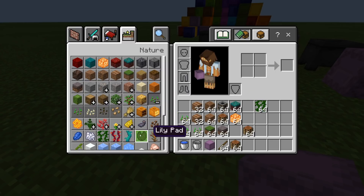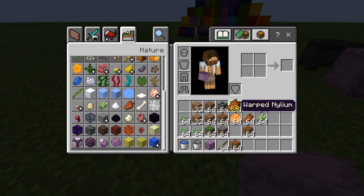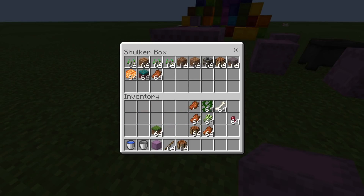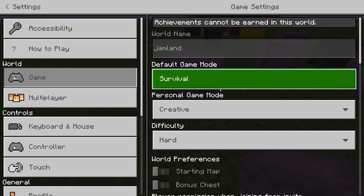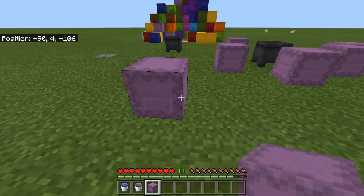For example, rotten flesh — you always get so much rotten flesh, you never use it. You can feed it to your dogs but it's not that great. So we've got a load of junk and we're going to put all of this junk inside a shulker box. We can use this as a kind of in-game survival clear command — it clears a shulker box rather than your full inventory.